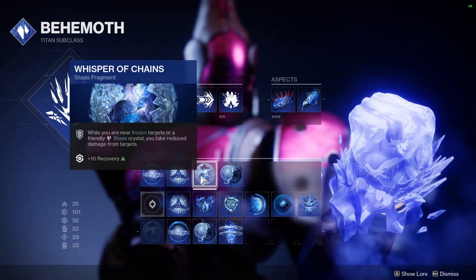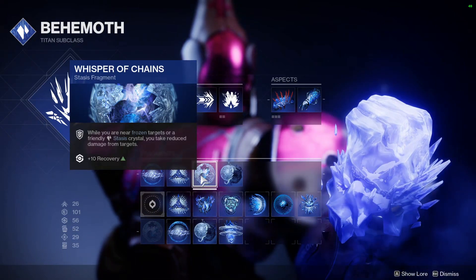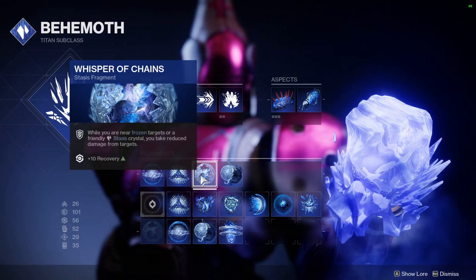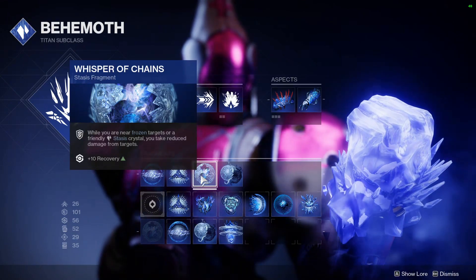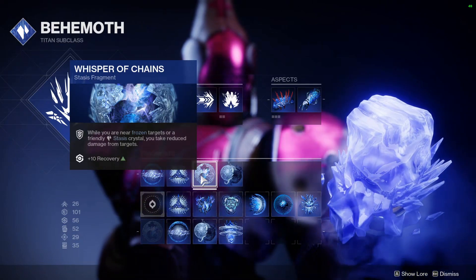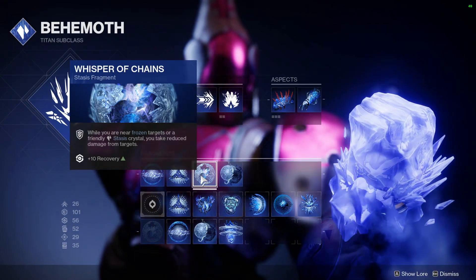The main fragment is Whisper of Chains. While you are near a frozen target or friendly Stasis Crystals, you take reduced damage from targets, plus 10 Recovery. This is what the build focuses on — whenever you are near any Stasis Crystals or frozen targets you take a massive damage reduction, which is why you want Glacier Grenades and Hollow of the Storm.